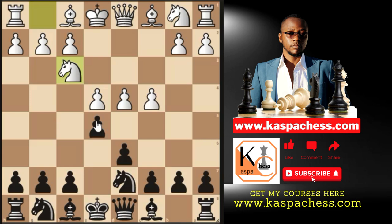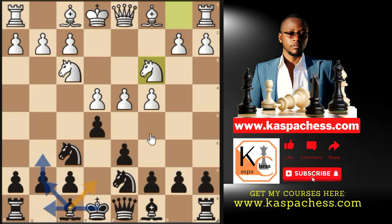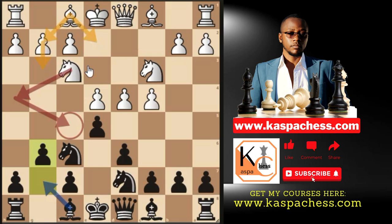At best you want white to take your pawn so you can take back with your d-pawn. This is fine because the knight on d7 is covering your queen, so a queen trade won't happen. I propose Ngf6 to attack the pawn. They'll play Nc3, and now instead of Bishop e7 like in my previous video, I want you to try the solid move pawn to g6.